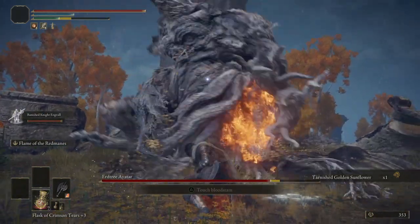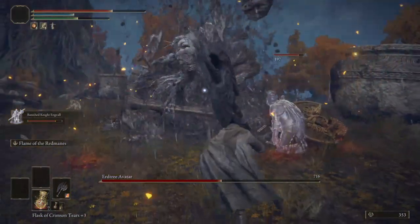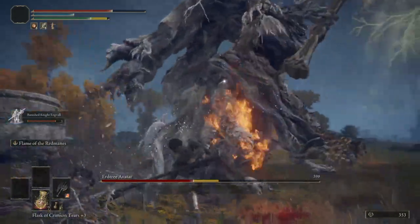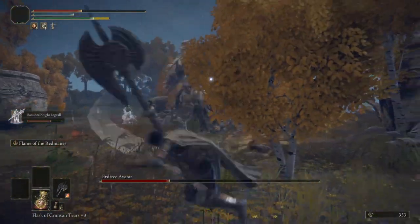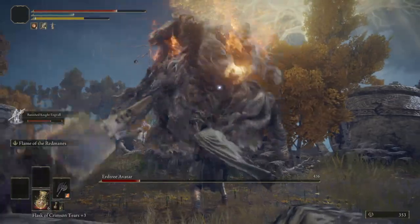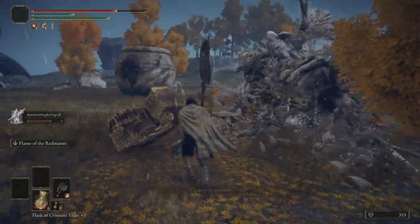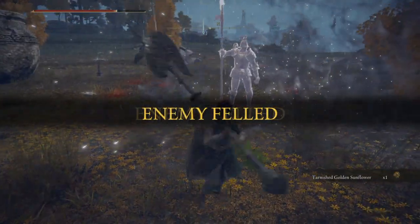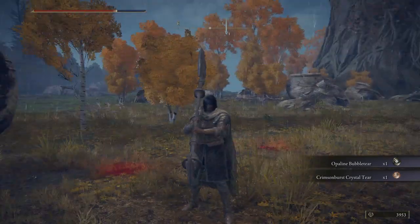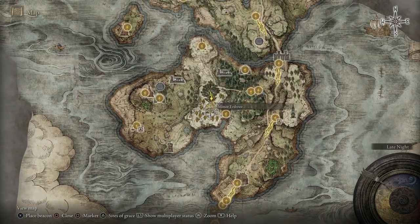Yeah, much easier now — much much easier. That's a lot of damage! That's the erdtree we had such trouble with before. Better weapon with Flame of the Redmane and fire damage — kind of a joke. The opaline bubble tear is the shield reward, which is what I wanted to get.